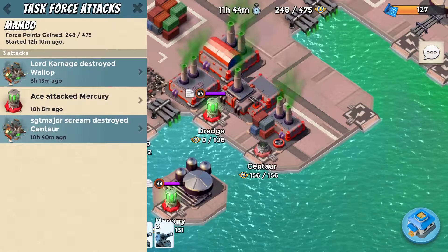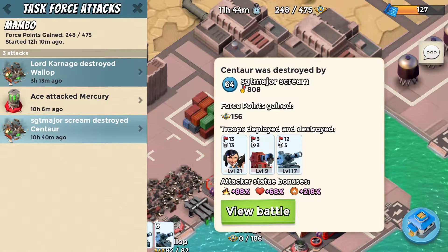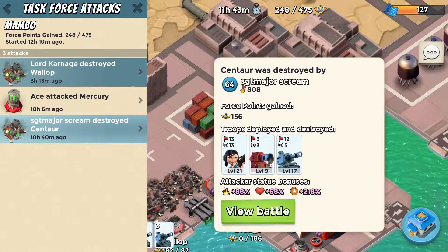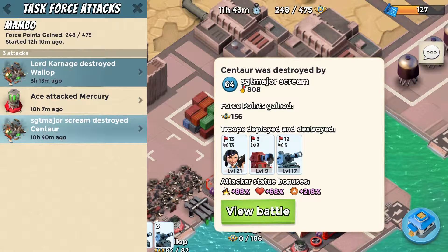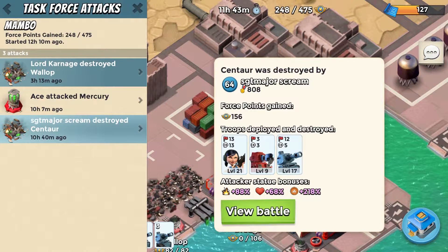Now we go into today's operation. We got a guy that joined yesterday — his name is Sergeant Major Scream — and he took on Centaur. If you remember my last video on task force attacks, I did have a solo for Centaur, but today we actually got a much harder operation version of it and this guy did it very well. He has probably a full boost, which is absolutely fantastic to see — it's always nice to see someone full boosting. If you look at his troops, he's got three boats of Scorchers, one boat of zookas, and four boats of tanks.